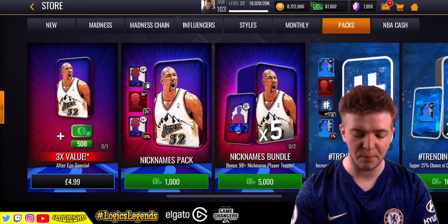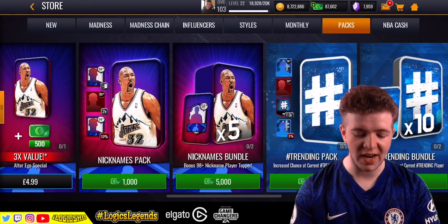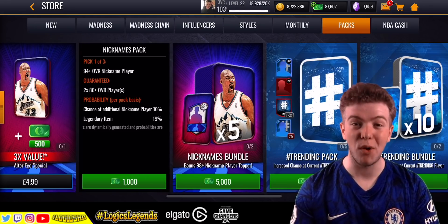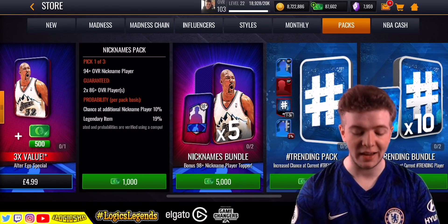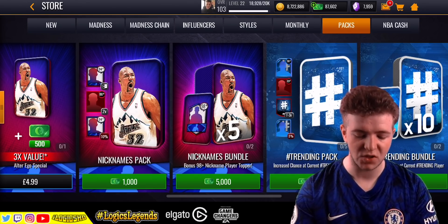I can do full gameplay on that at some point if you need me to. This is what we've come to do today. You've got the nicknames packs and the nicknames bundles. You've got 94 plus overall nicknames player guaranteed, pick one of three. We need to try and get every single new one, all eight. That means you're guaranteed two 86 plus overall players, and a chance of an additional nickname is 10%, so that's pretty good.